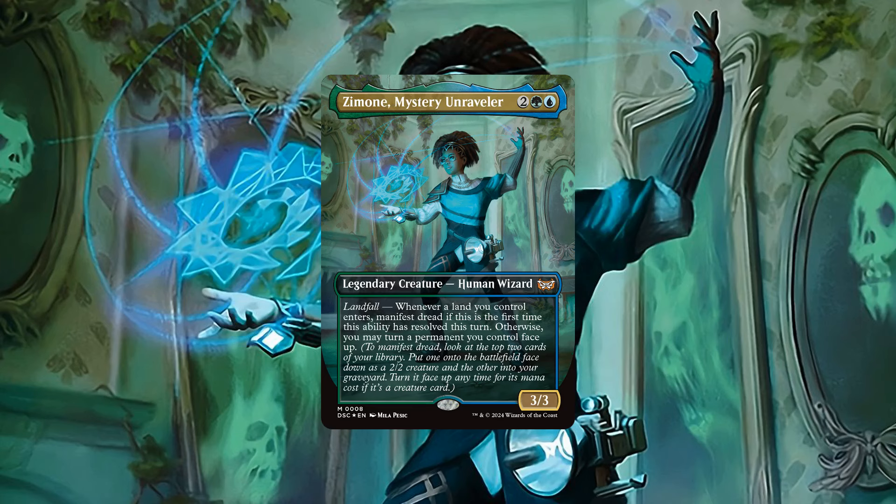I really can't stress enough how important it is for us to reliably get more than one land drop each turn to get the maximum usage out of her, since if we're limited to the standard one land drop each turn, all we'll be getting is a vanilla 2-2 that we might be able to flip over if it's a creature by paying its full mana cost and a card in our bin for our trouble, which is quite underwhelming.